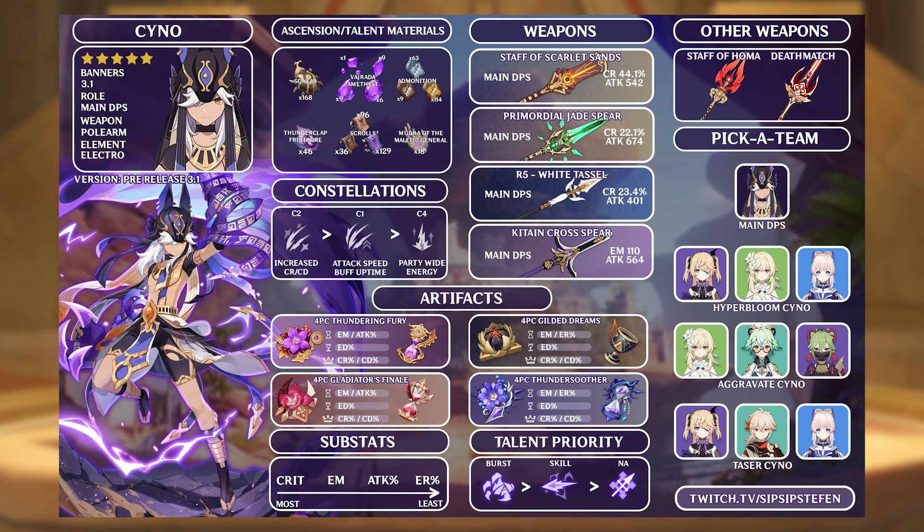His artifacts give you a lot of flexibility, with his most likely best option being the new set Gilded Dreams, followed closely behind by Gladiator's, Thundering Fury, and Thundersoother. In terms of stats, Sands will be Elemental Mastery or Attack — this should be based on the team you're running or other bonuses you may be getting from elsewhere. If you find you have a high amount of Elemental Mastery, it may be wise to take Attack% on Sands to balance out the stats.